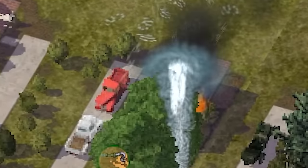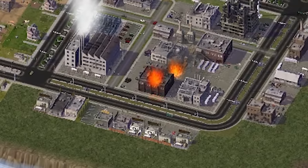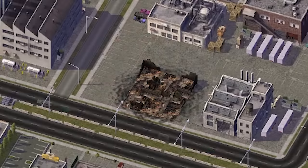Or the less popular but more effective: DESTROY THE FIRE DEPARTMENT. Or equally effective, just let the whole block burn down. That worked too.